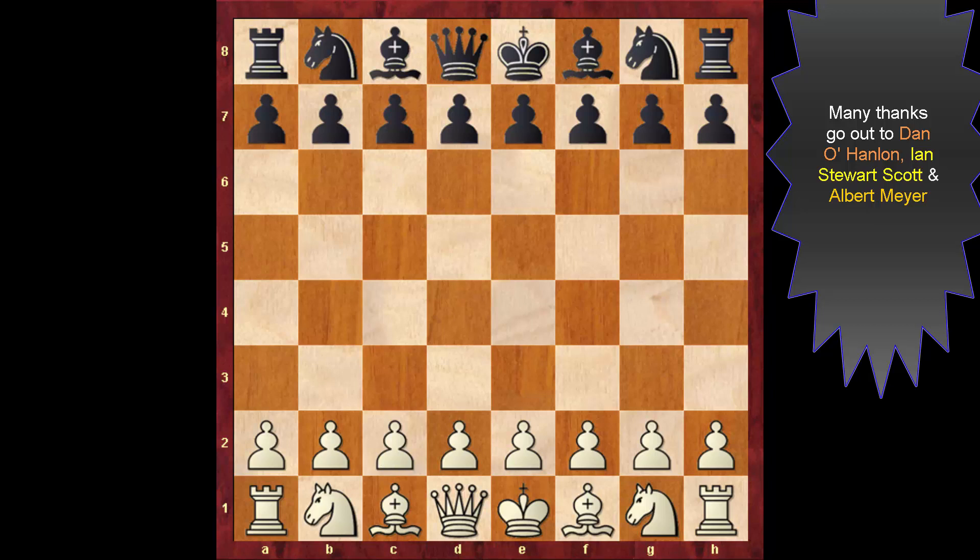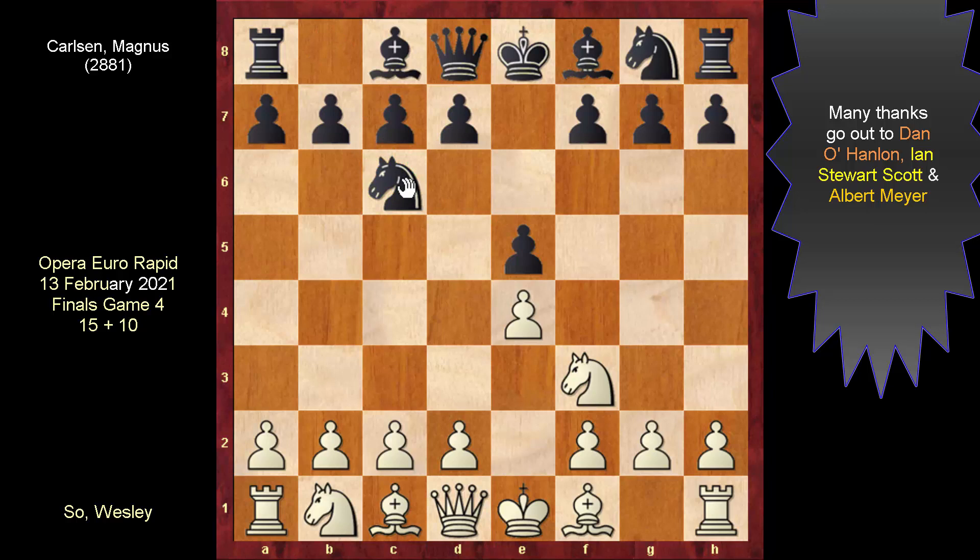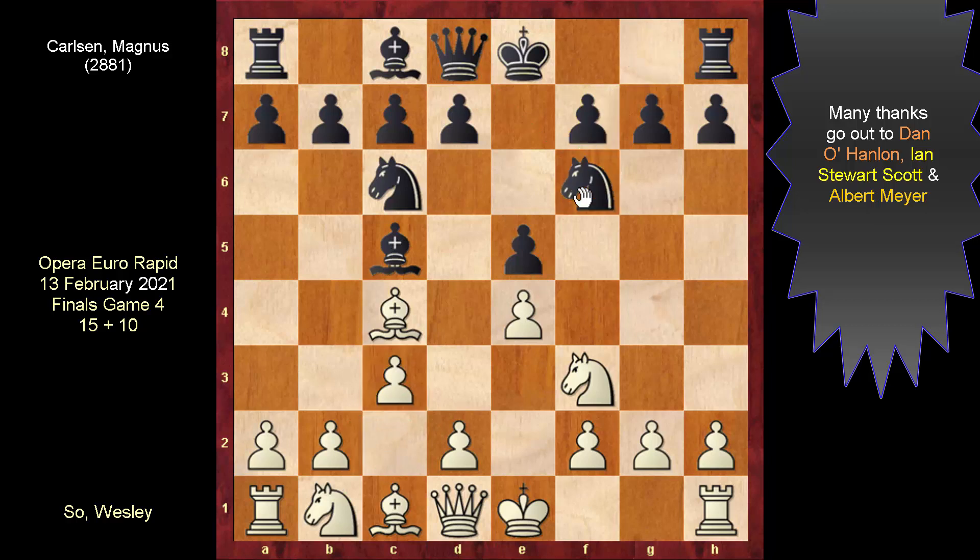Wes has his side of the board and kicks things off with 1.e4. Magnus responded with e5, and after the usual Nf3 and Nc6, Wes introduces the Italian. It's a more attacking approach to the game than the Spanish. Bishop c5 to the very usual c3, and with Magnus getting his kingside knight out.